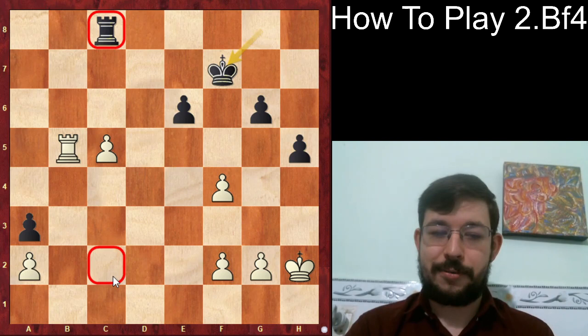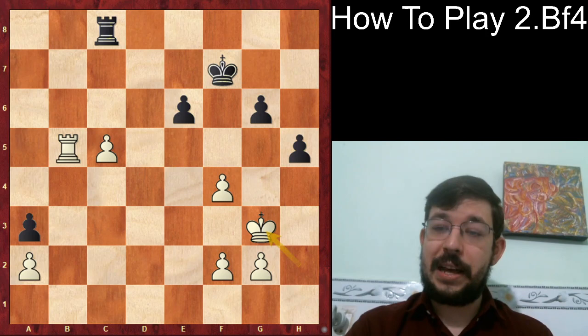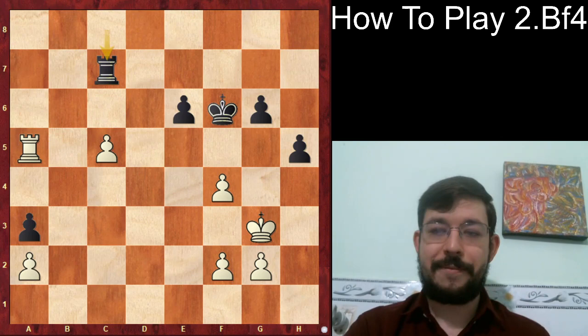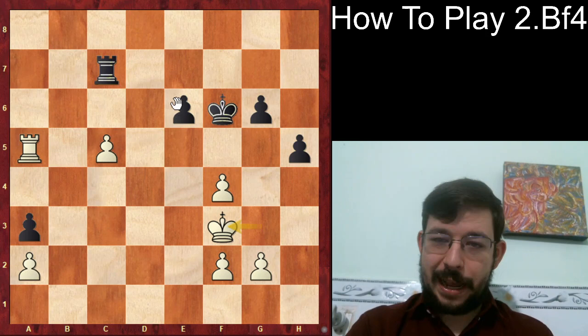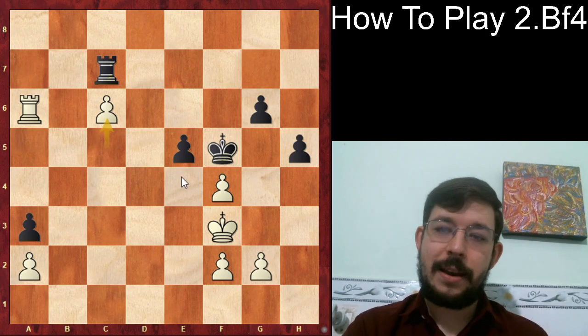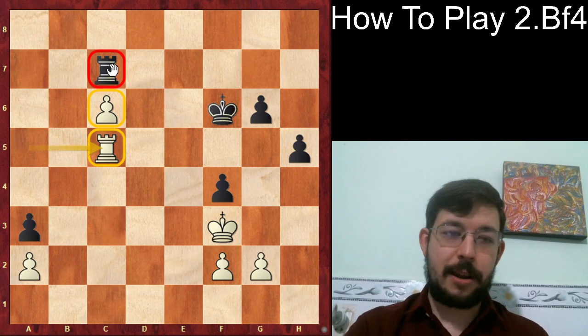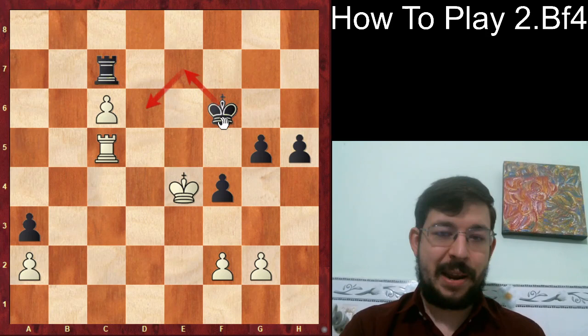After Rook c8, White defended with Rook b5, keeping the passed pawn safe. In such positions, Black needs his rook behind the passed pawn to stop it while keeping the rook active to attack White's pawns — but he's unable to do that. With King g3, MVL follows the principle of keeping the king active in the endgame. Maybe the best defensive try was King f6, and after Rook a5 and Rook c7, I'm not absolutely sure it's a win for White — if the rook pawns get traded, Black's pieces become very active and could save the draw with best play. But it's all very narrow between a win and a draw.